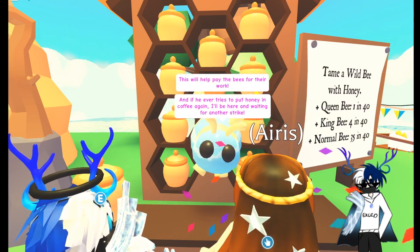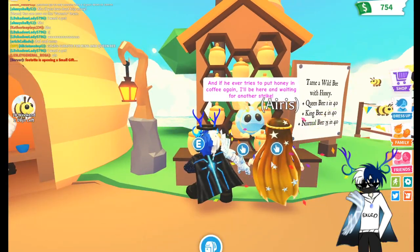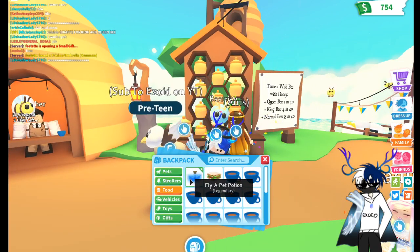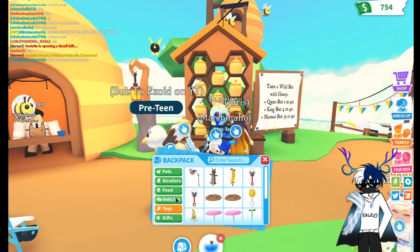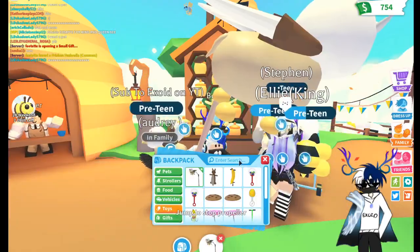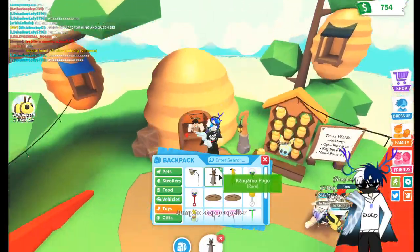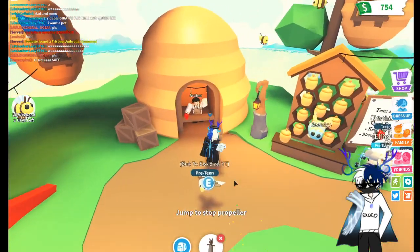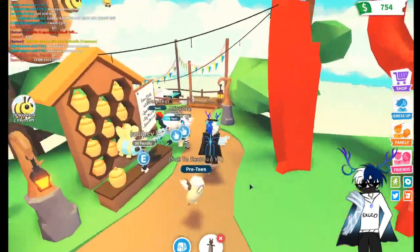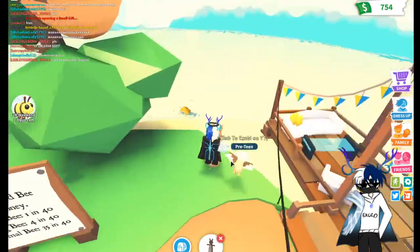Before the video starts, make sure to drop a like, subscribe, and turn on notifications. I'm giving away a bunch of stuff — like this pet griffin, this fly pet potion, and a pumpkin carriage. There's also a griffin propeller and a pogo stick. I'm giving away so many things! Over here at the archer you can buy tea and coffee, and we can definitely go buy honey.